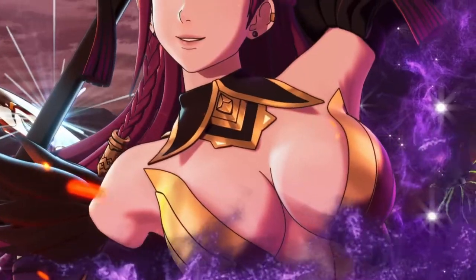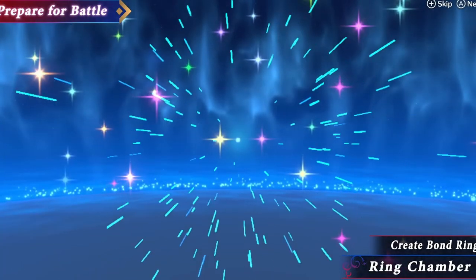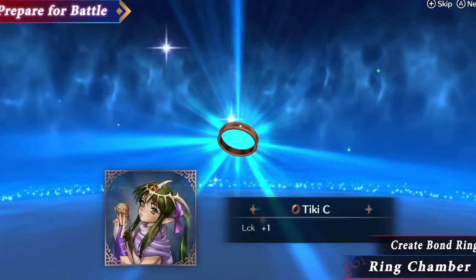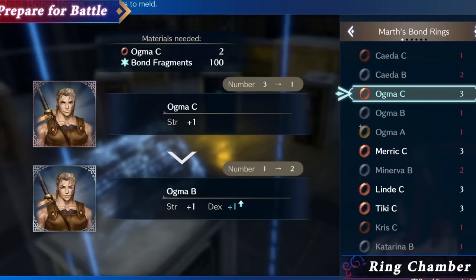Once I'm able to confirm the official stats for these weapons, I'll be sure to update the description for you all. The item set will also provide players with three S-rank bond rings representing Alphonse, Anna, and Sharina. These S-rank bond rings may carry exclusive skills as well. Once I have that information, I'll be sure to update the description for you all.